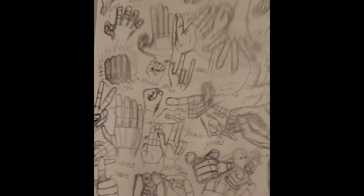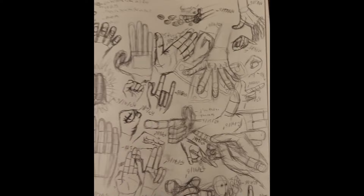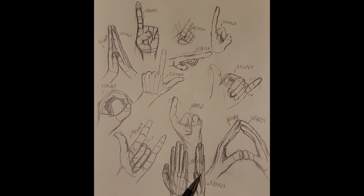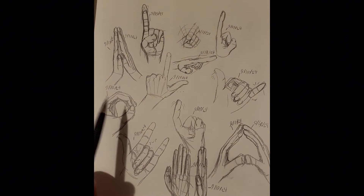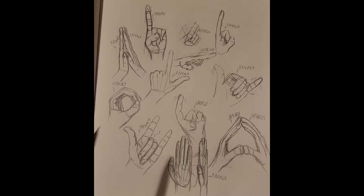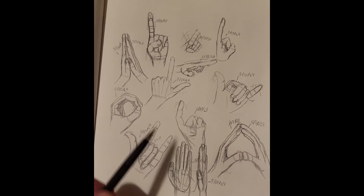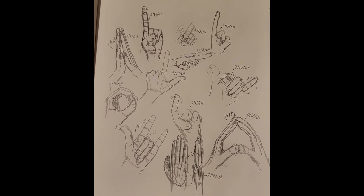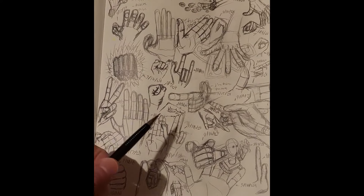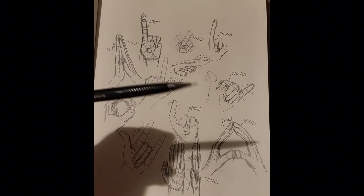I drew 15 hands today because I'd only drawn 35 on this page, so I figured I could finish — there should be like 50 hands drawn. These ones all look okay, this one's the worst. The last one you draw isn't going to be the best. The best one on this page is probably that one, or I like the first one I did right here too. I think I am getting better — there are some hands on this page that are better than all the hands on the previous page. That's day five.